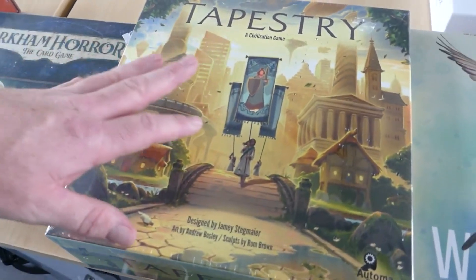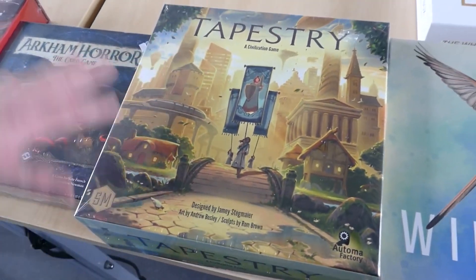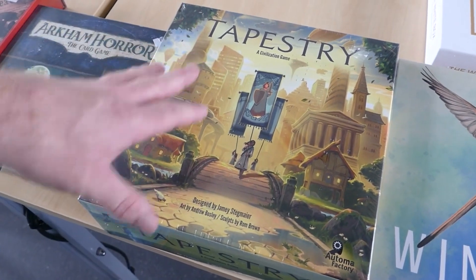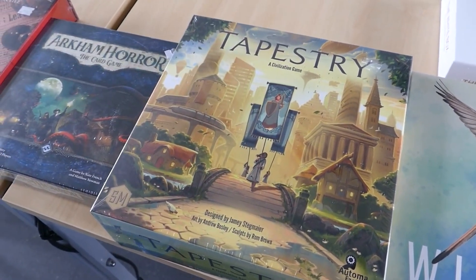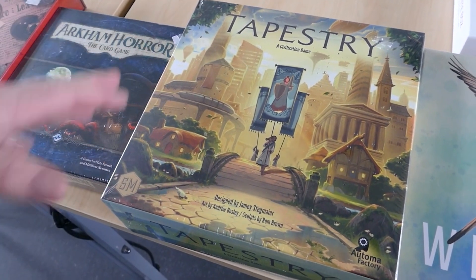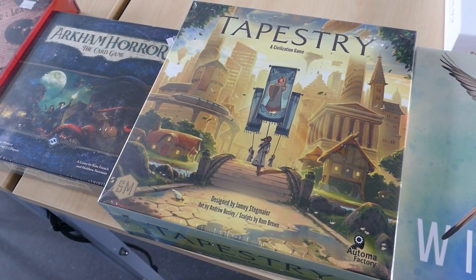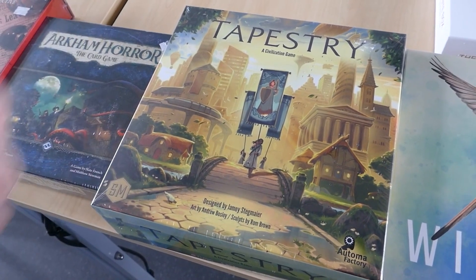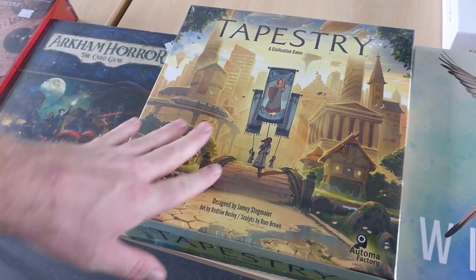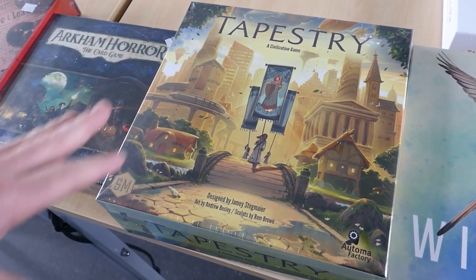Now we transcend sort of the chronological line of our board game collection with Tapestry, which is a civilization game — basically a board game version of Civilization, just not called that. It takes you all the way from the beginning of humankind apparently all the way to the stars. One of those games that will probably take a good day to play, but we like those as well.